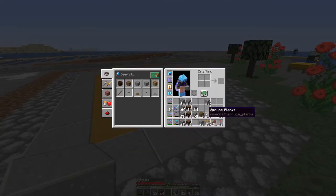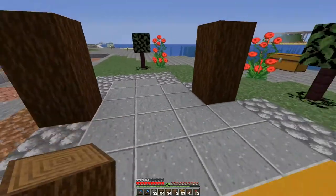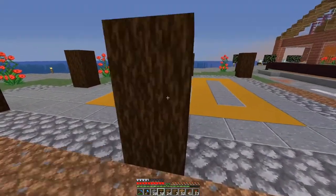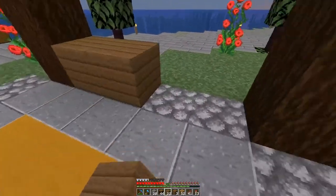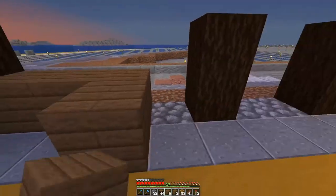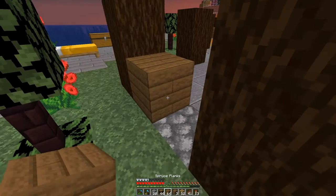Now we just need to figure out the walls. I've got these spruce planks and these logs. So if I put the logs in the corners like that — one there, one there, maybe one here, across one there. Yeah, I think that'll be okay. So we've got the spruce, spruce, and spruce.